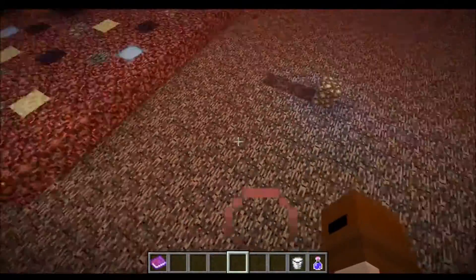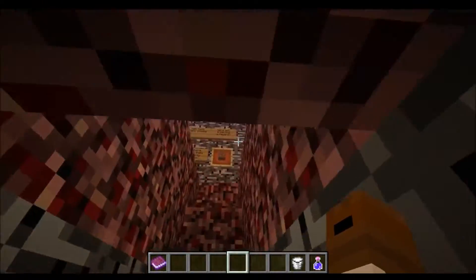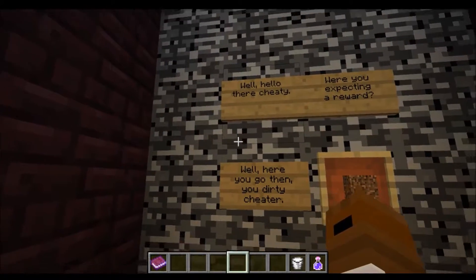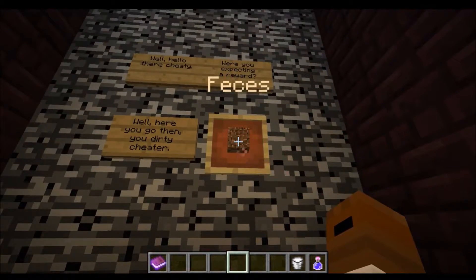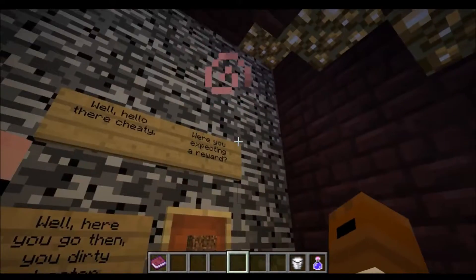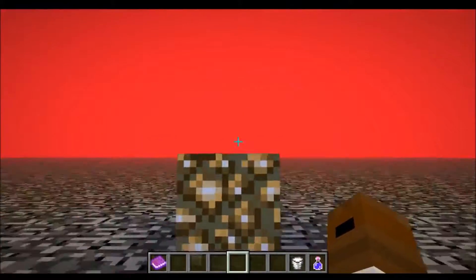What's this? Hello there, cheaty. Were you expecting a reward? Well, here you go then, you dirty cheater — feces. Again, something I've hidden around the map. This is just something I copied in MC Edit and put here.